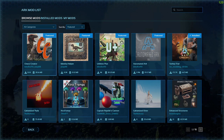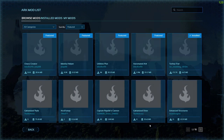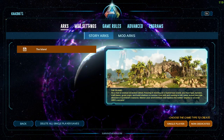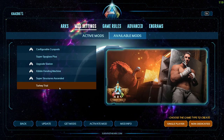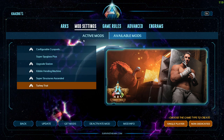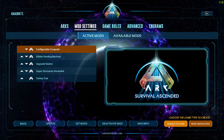On the loading screen, Turkey Trials is in the featured section. I already installed it. We're going to go to Mods, then Activate Mods, find Turkey Trials, and activate it. Good to go. We're going to start the game now — it's active. Once it's active, just hit Start. Only Island is available right now.